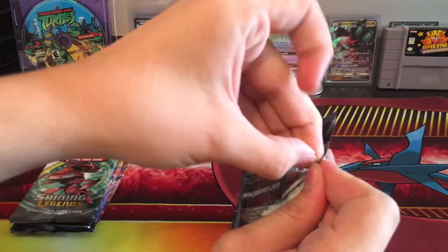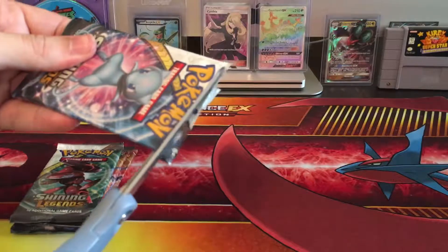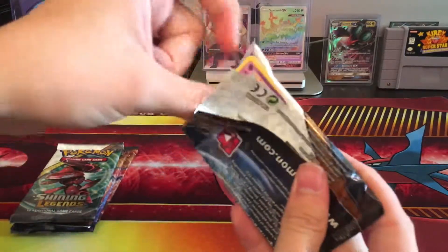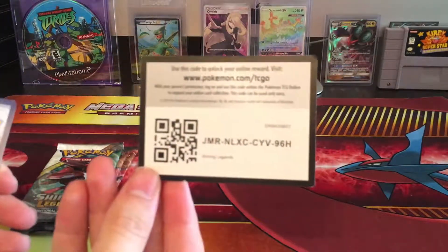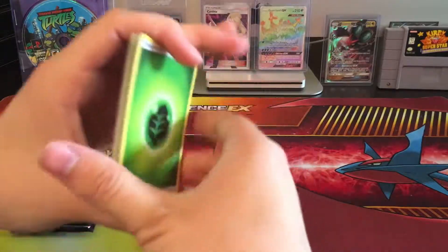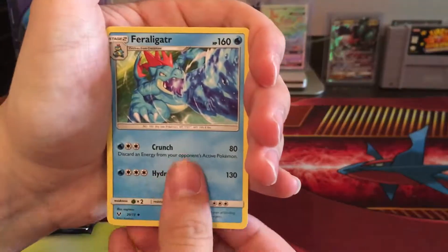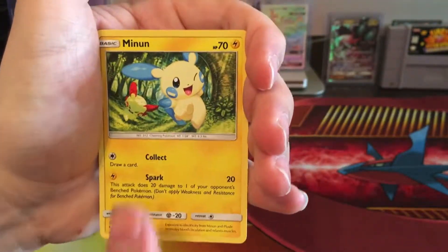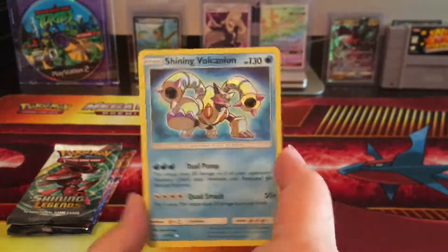Let's see what we get. Let's try that again — I messed up. I'm trying not to tomahawk it, because I did that with another pack and accidentally cut the tops off the cards. Get a code card for some lovely person out there. We get Grass Energy, Volcarona, Feraligatr, Carnivine, Golett, Purrloin, Plusle, Stunfisk, Minun, Reverse Holo Volcarona, and a Shining Volcanion. I have one of these, but a Shining card nonetheless.